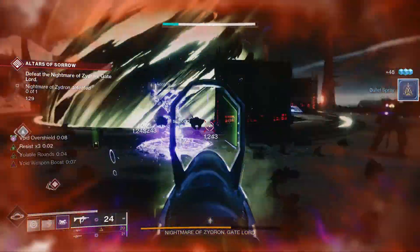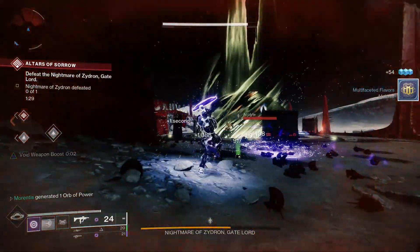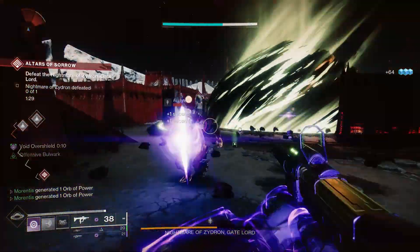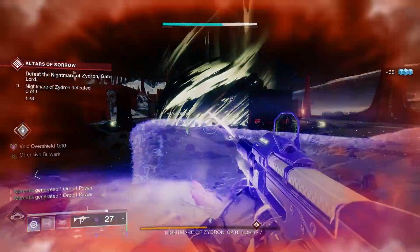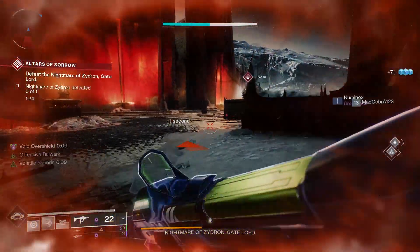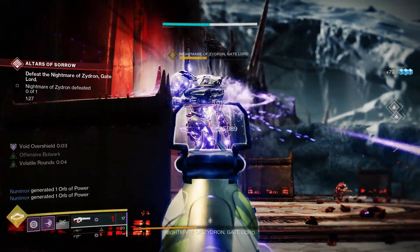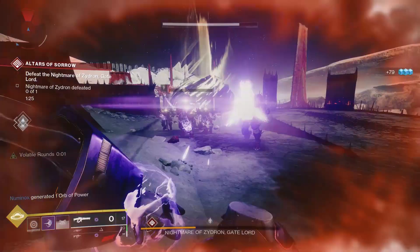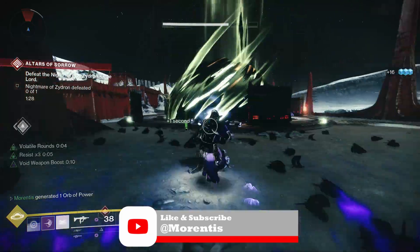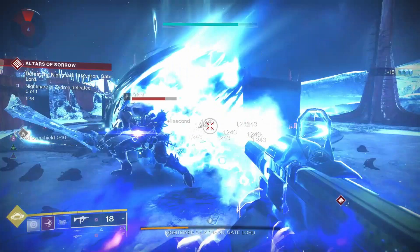I found this build to be an amazing Heart of Inmost Light alternative for Void Titan, with a constant supply of grenades and overshields. Paired with the damage resistance we get, we end up being almost unkillable while dealing a huge amount of DPS with Volatile Rounds, Weapons of Light, Font of Might, and Solo Operative. This build is perfect for both solo and group content — whether you're in Legend or Master Lost Sectors, dungeons, Master or Grandmaster Nightfalls, or even for completing runs of the seasonal activity. As always I'll leave a DIM link in the description, and if you enjoyed this build showcase please consider leaving a like and subscribing for more Destiny content every week. I'll see you in the next one.